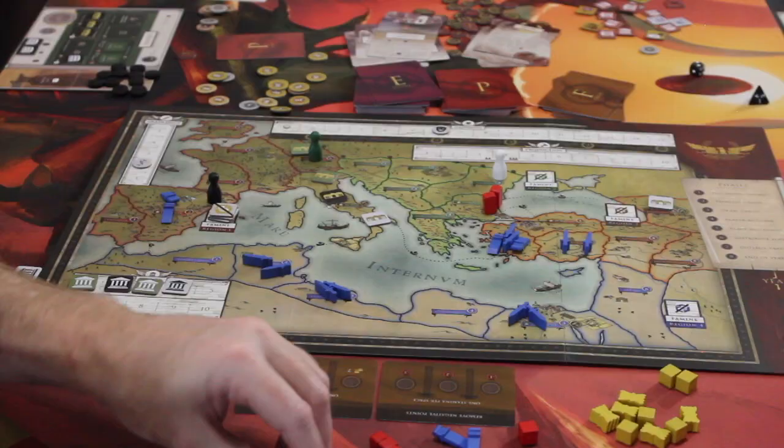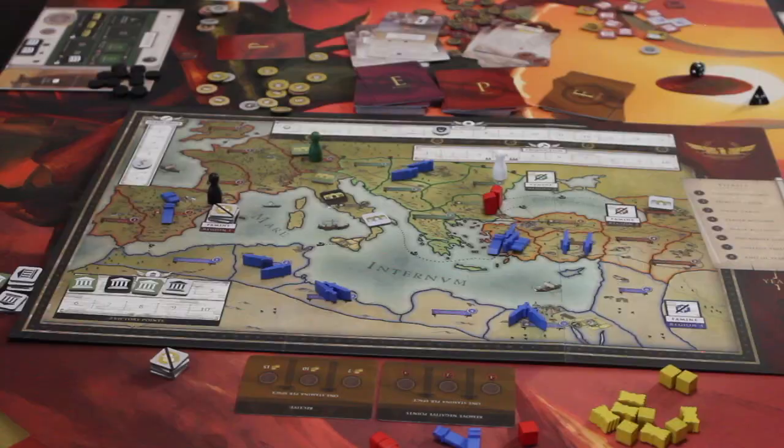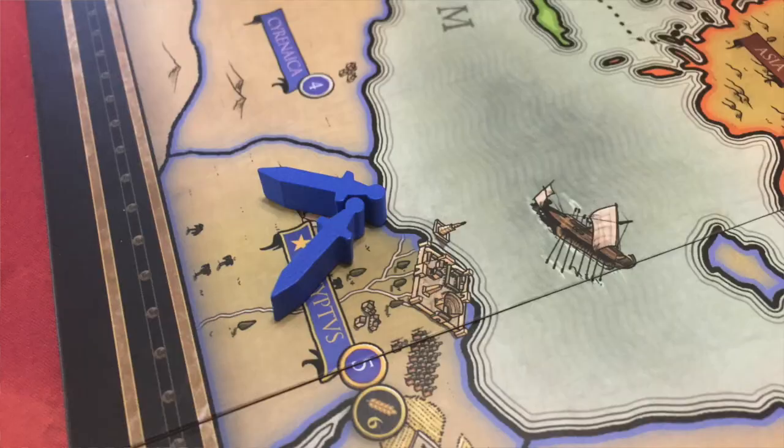The first thing you do every phase is find out where the Barbarians are. You roll dice to determine where the Barbarians are going to come out, then place them in that space. They're these little wooden swords. You put them on that space, and then they're going to move — all the provinces and different regions are numbered — they're going to move closer to one, toward the capital of those regions, in descending number order.